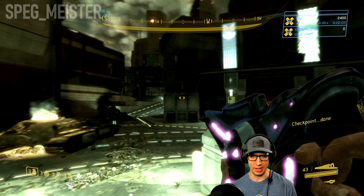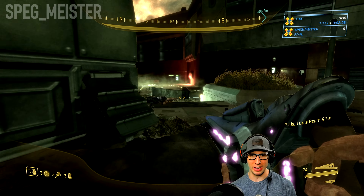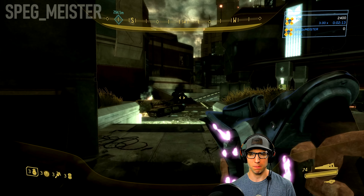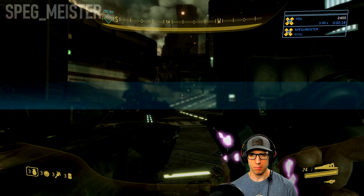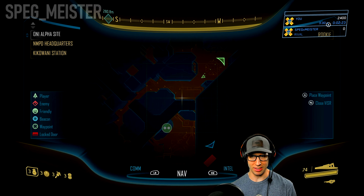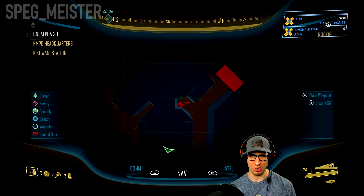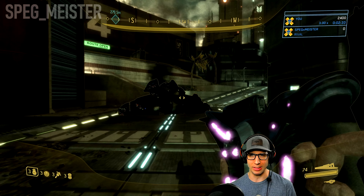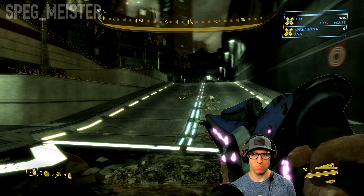Usually around this area, further ahead up by that blast door or even further down the road from the previous Mombasa Streets section, you might have to put up with one or even two random patrols. As I see on the map there is nothing I really have to worry about, so I should be good. This red dot back here indicates some sleeping grunts — since they're out of the way I'm not gonna bother fighting them.